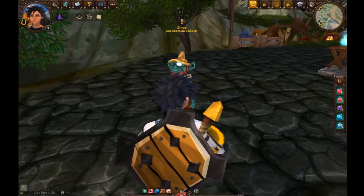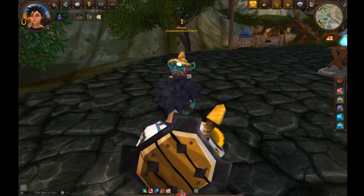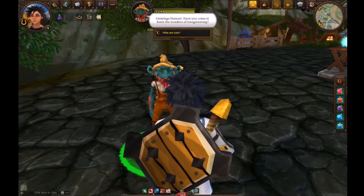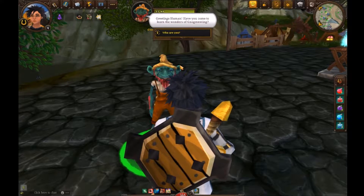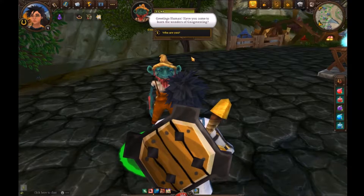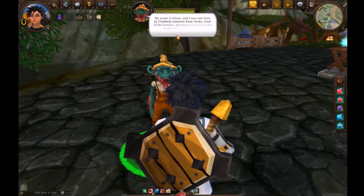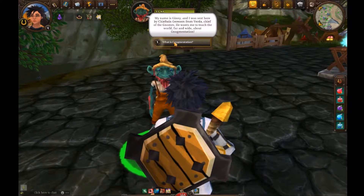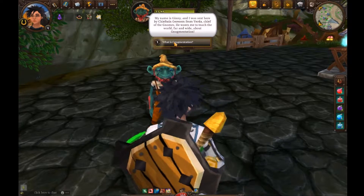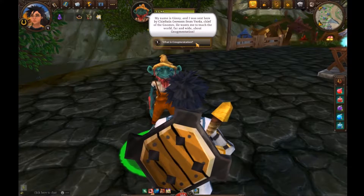upgrading your weapons. You can keep the look of a weapon and then transfer all of the abilities from one weapon and merge them onto one weapon. So here's how we do that. Greetings, human! Have you come to learn the wonders of nogmenting? Who are you? My name's Jenny and I was sent here by Chieftain Garrison from Verda, Chief of the Gnomes, and he wants me to teach the world far and wide about nogmentation. What is nogmentation?